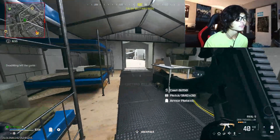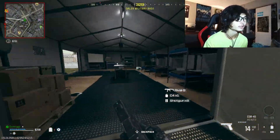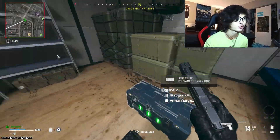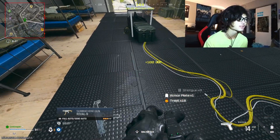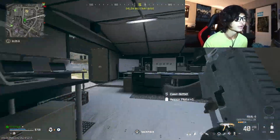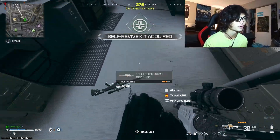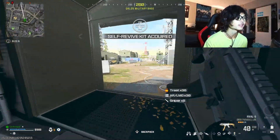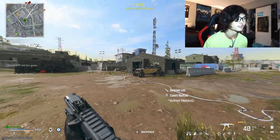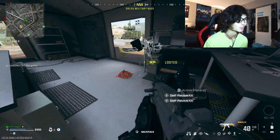We got some loot today — the Rival-9. I've actually been using this weapon quite a bit lately because it's basically the only blueprint I have with special tracer rounds and death effects. The one I have for the Rival-9 has arcade CRT tracers, so when you shoot it, it has cool green tracer rounds. Oh wow, two self-res kits — I'll take that. It also has a death effect where enemies dissolve into little arcadey cubes.